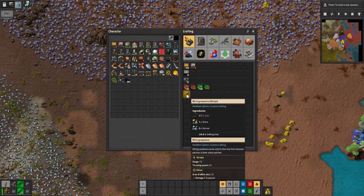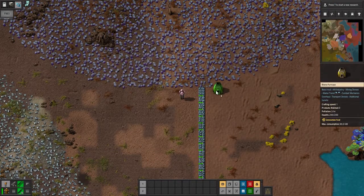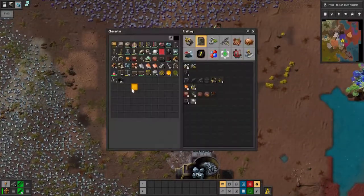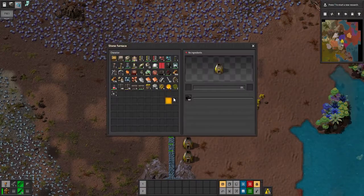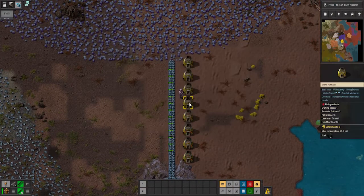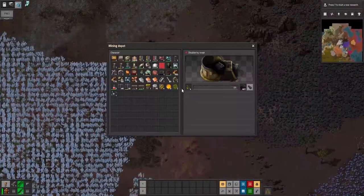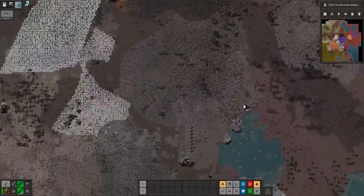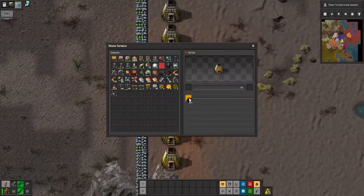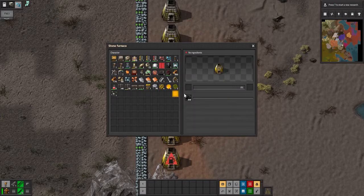Mining explosive — okay, that's good to know. This burning is very poor and not meant to be used as a source of coal. The reason I say it's not meant to be used is because it is very broken coal — it needs to be refined.